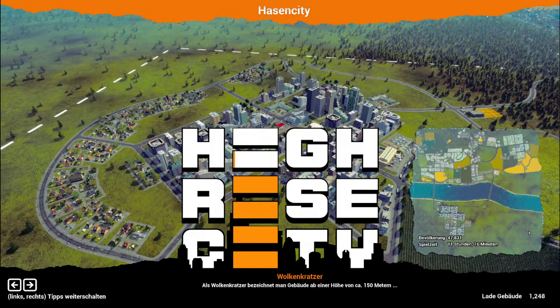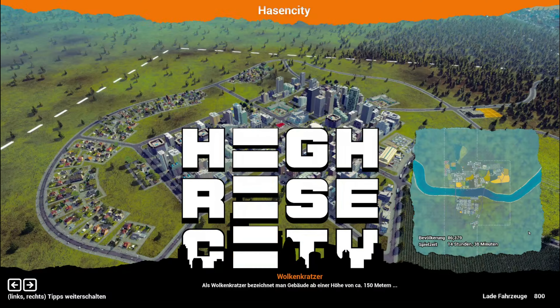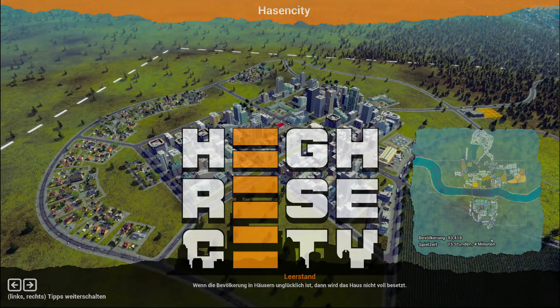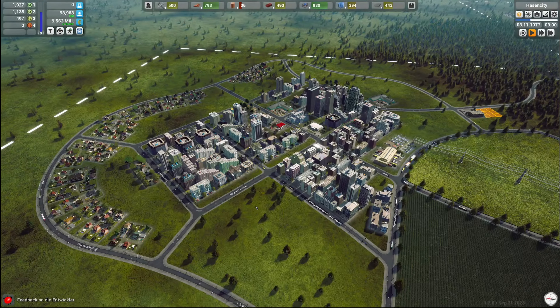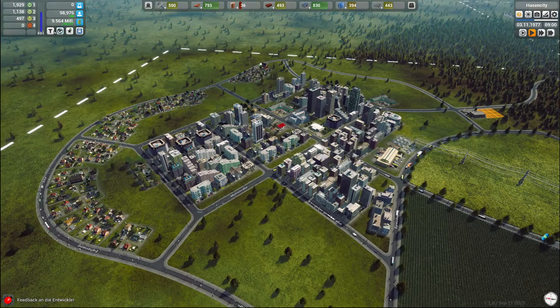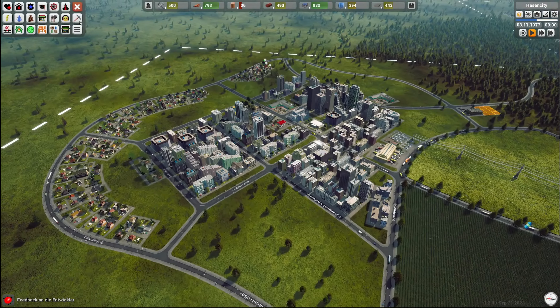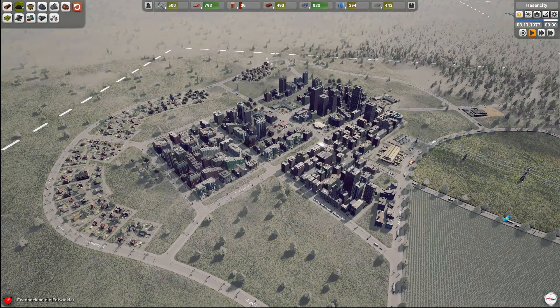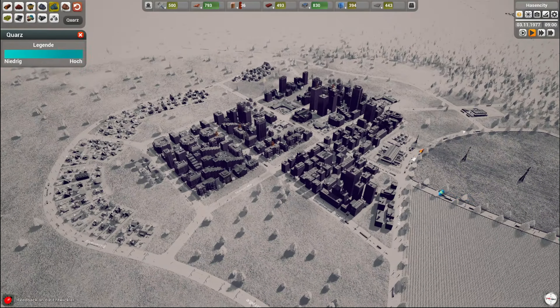Sieht cool aus, wie das alles so zusammenwächst. 60.000, fast 100.000 haben wir jetzt sogar schon an Einwohnern. Hatten wir hier Ressourcen, Rohstoffe? Guck mal, wo Ressourcen eigentlich egal sind – hatte ich da als Tipp gelesen.